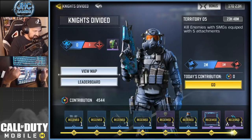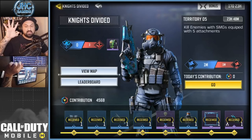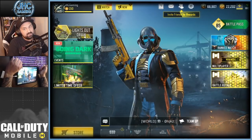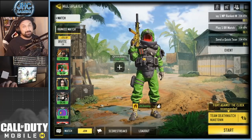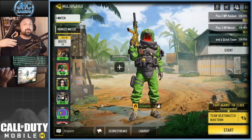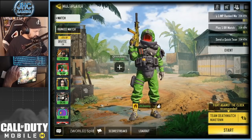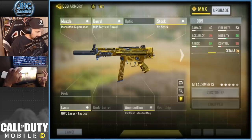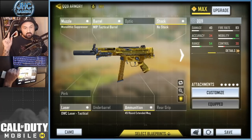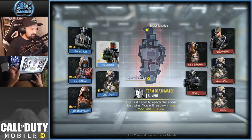Let's go for the Knights Divided event — it's already 3-0. Here's today's challenge: kill enemies with SMGs with five attachments. So we're gonna go with SMG action and equip the hazmat bomber today. The hazmat bomber was one of my favorite skins — I was very excited when I got it and I used it for almost a whole season. Here's the loadout: gunsmith — mono suppressor, tack barrel, no stock, OWC laser, and 45 round extended mag.